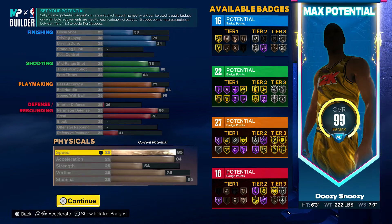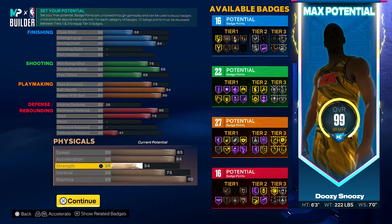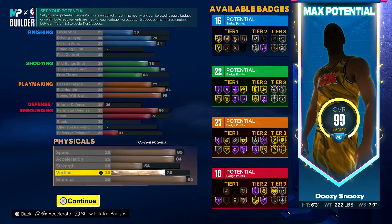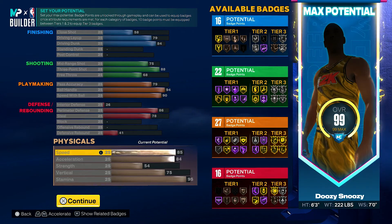Our physicals: 85 speed, 84 acceleration, 54 strength — a lot of people don't know how they feel about strength on this game, but we're a point guard, we don't need strength to be that high. 75 vertical is going to allow us to get certain animations, and 95 stamina. At 99 all of this goes plus four.